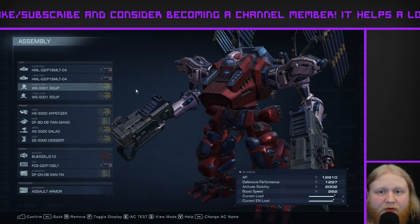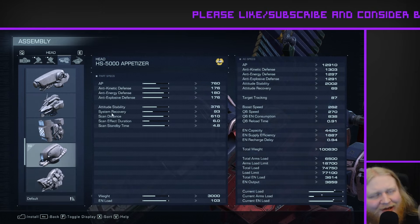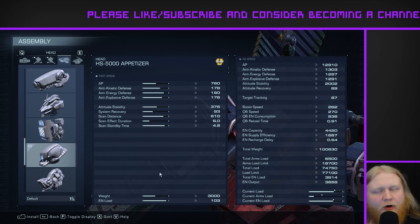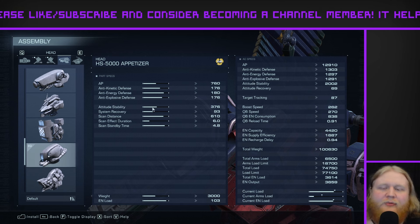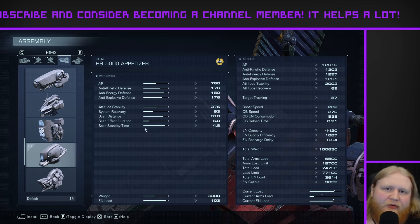Now let's go ahead and move on into the frame. We've only got one change here, but let's go over everything as always. First, we've got the Appetizer head. This is a pretty solid head — it's really light on the energy load, which is quite nice for this build because we're already kind of struggling on energy. It's got pretty good defenses for its weight. There are definitely better head parts, but this one's decent enough to keep.